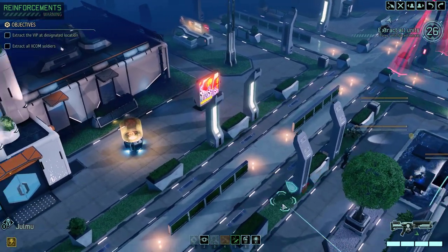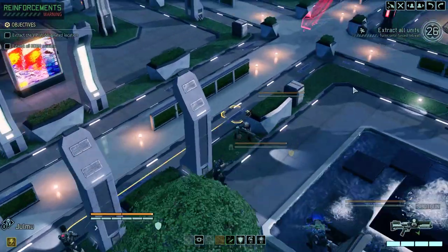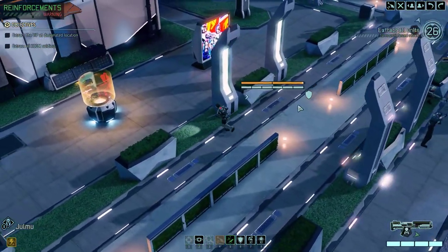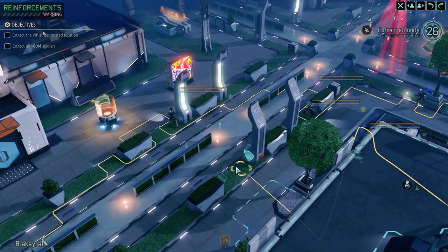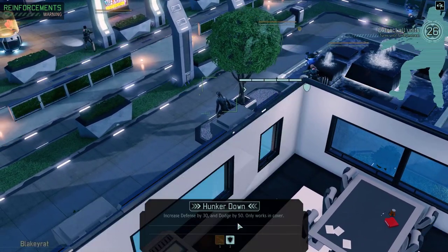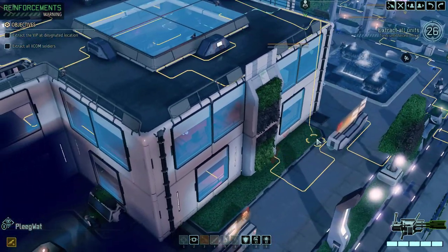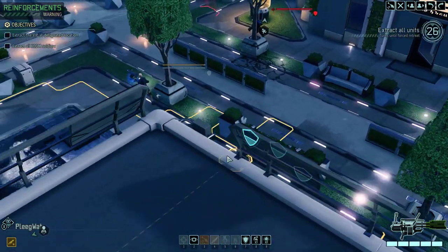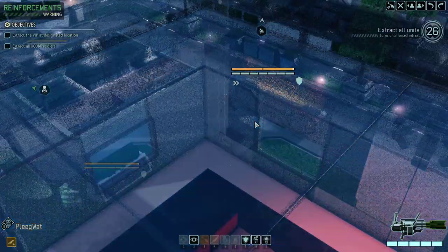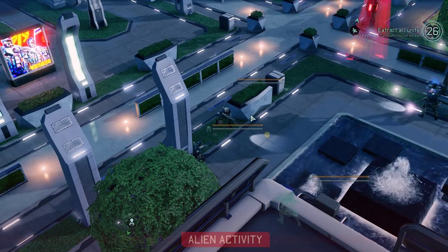We got another soldier that can get down there. This is actually a shotgun user, so they need to be close, but I don't think it's safe to get close on this turn. Let's have them start maneuvering around the enemies. We got Blakey Rat — let's put him in full cover and hunker down. And there's Plieguet — I guess we should just do a full move because we're not going to get any better cover. Hopefully the enemies won't see the Shinobi, but I'm doubtful, because they're already flanking the Shinobi.